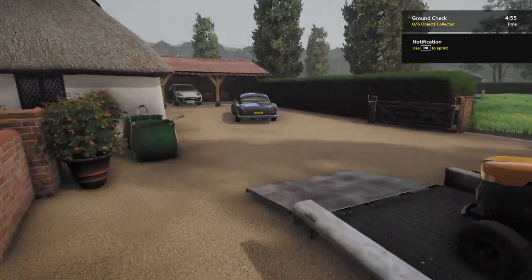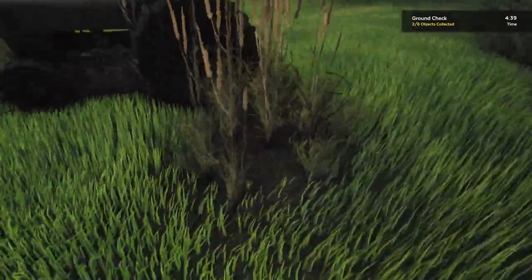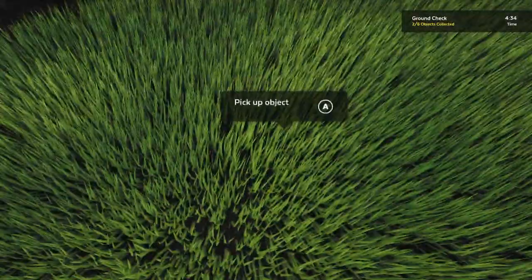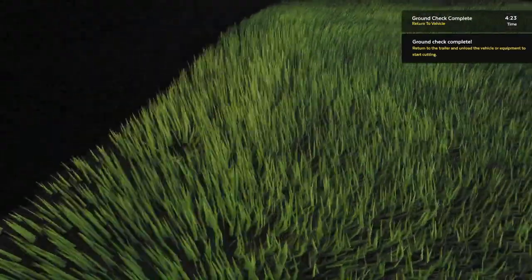Let's see, we need to go get ground objects — all those gnomes and whatever. We don't want to run over any steak knives. Two more. Something was there, and a bottle.